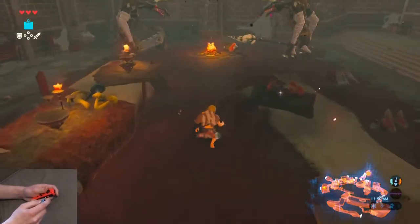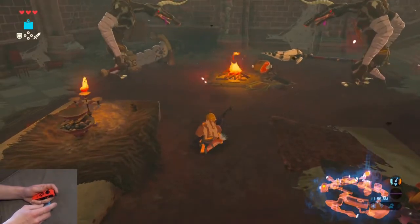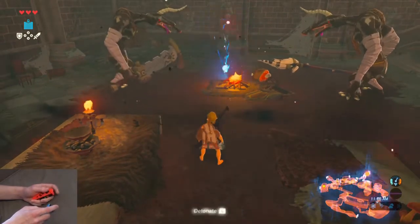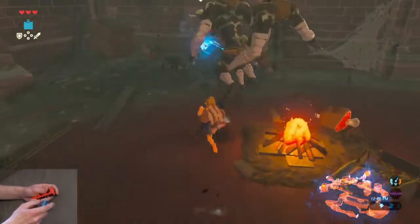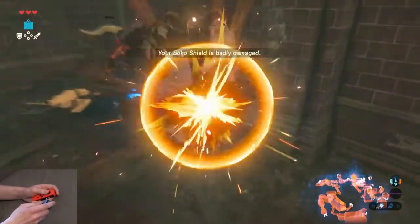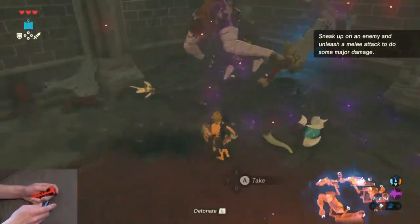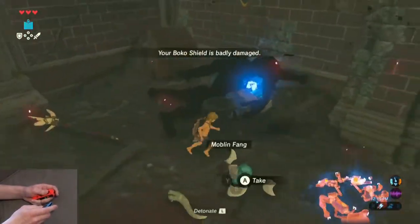Crouch hop up horizontally with this rug right here. Take out a bomb, throw it, and crouch without moving. Wait until they're thoroughly distracted, and then get close to them. Sneak strike both of them and grab the Stone Smasher.